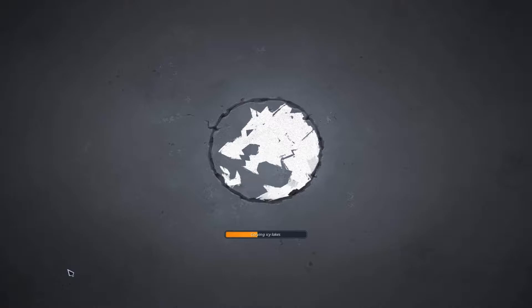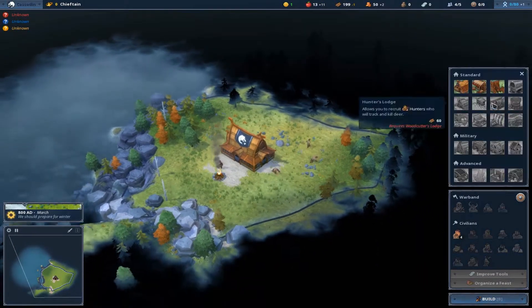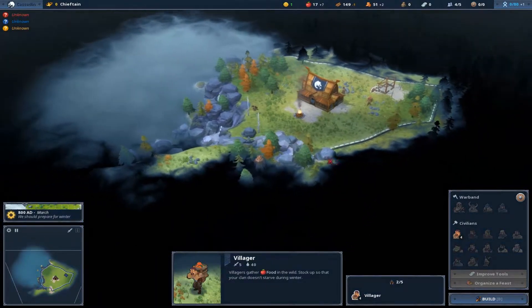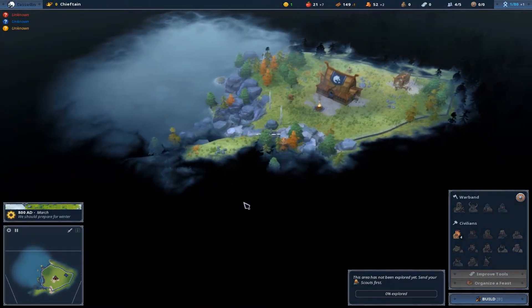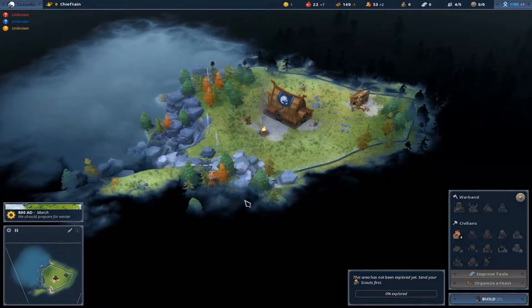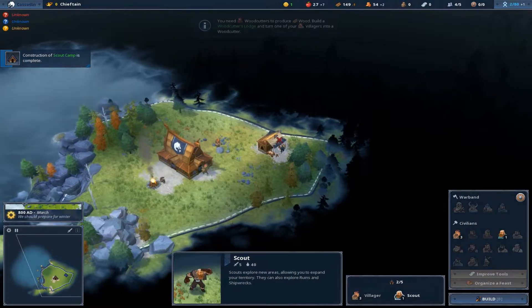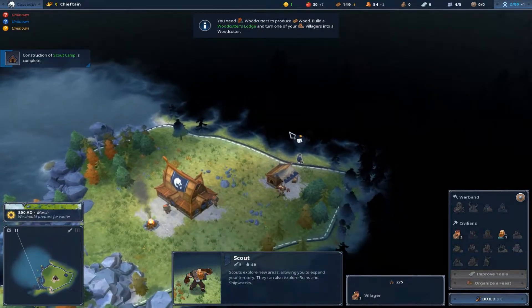Now I have played a few hours of this — I think I have got about 10 or so hours on record, a few of them me trying to record this. So I have the basic grasp of the game down. I like to start straight away with a scout camp, get one of my builders on that, so I can have a look around this area. I already see there is a bear here so let's avoid that area straight away. I am looking for areas where I can get either food or wood easily.